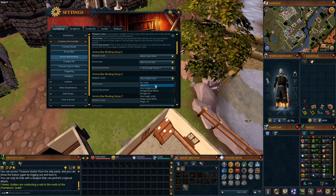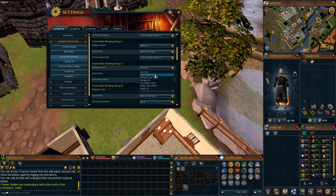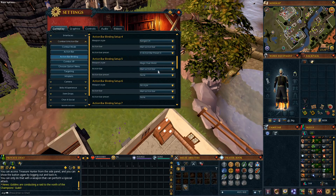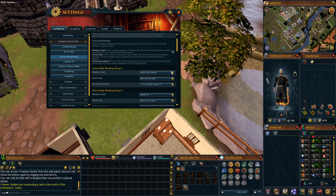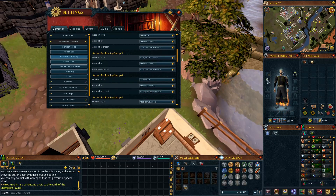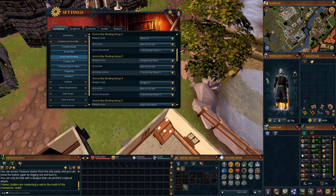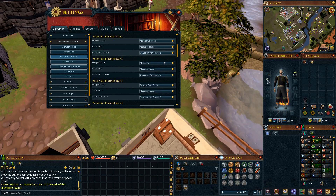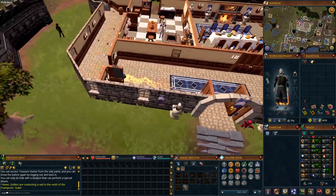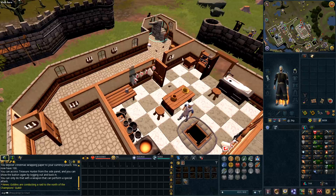For the next binding, set Ranged main action bar to Action Bar 2. Ideally you'd set it up as: Melee dual-wield to bar 1, Melee 2H to bar 2, Ranged dual-wield to bar 3, Ranged 2H to bar 4, Magic dual-wield to bar 5, and Magic 2H to bar 6. That gives you all three combat styles and their two forms using the default six action bars. I'm lazy though, so I just use any Ranged, any Melee, and any Magic style.